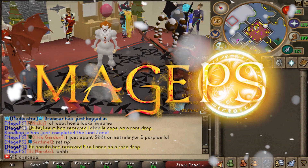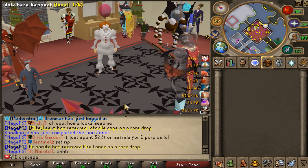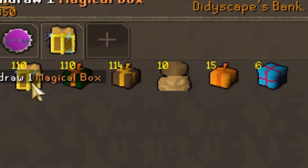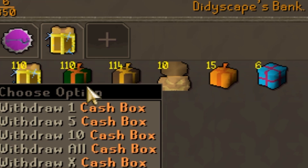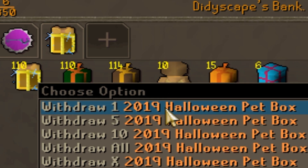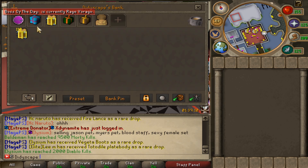Yo, what's up guys and welcome back to MagePS. Today we have got an inbox video. I haven't done an inbox video in so long. Today we've got 110 magical boxes, 110 cash boxes, 114 lesser magical boxes, 10 2K19 pet boxes, and 6 regular pet boxes. I have got a tab ready for all of them and we are going to start off with the magical boxes.